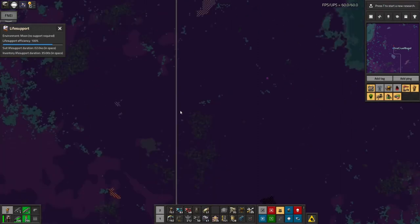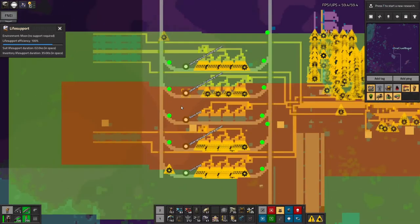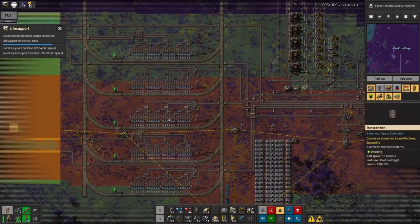I built this line going all the way down here and used LTN for this just to make life a bit easier, all the way down to here where I've started building up far more interesting stuff.